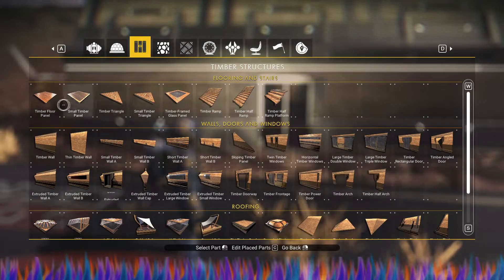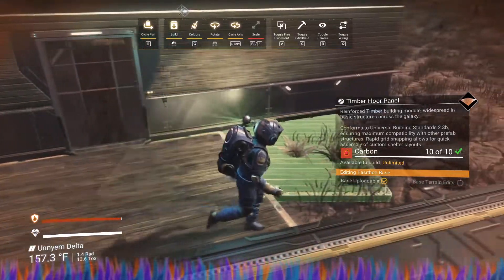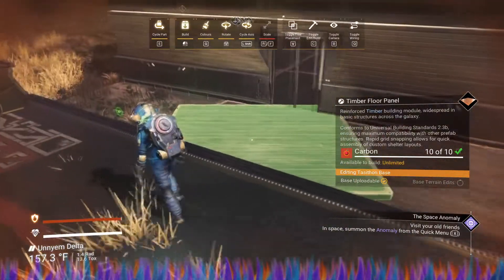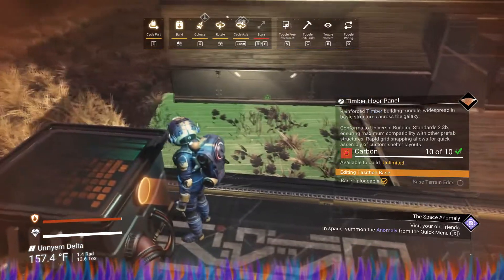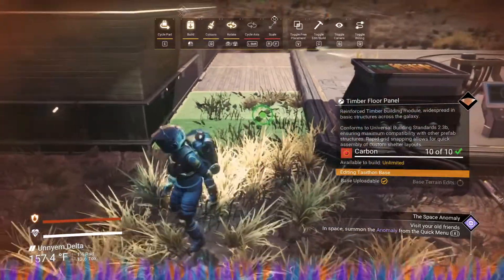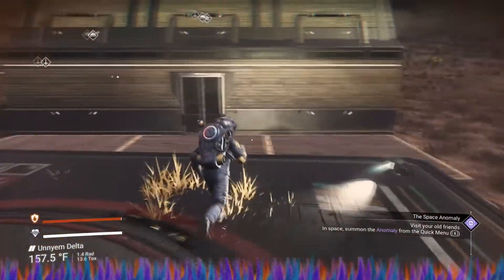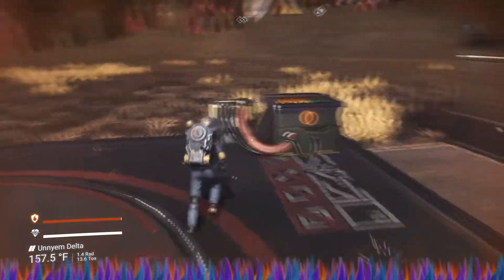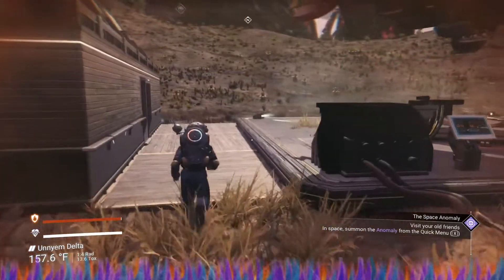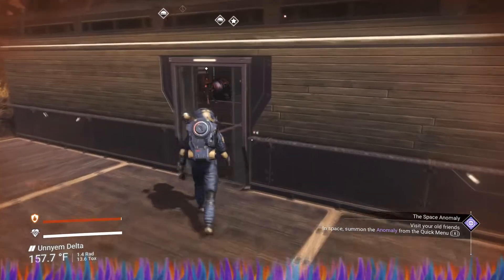A timber floor would be good and we can just stick that right there. There we go, had to walk over to this side — so strange. It actually is working, so now all I gotta do is do that and my starship will land here and we're good to go on that front. Oh yes, it actually faces it away — that's a good thing. Now we have a place to live.